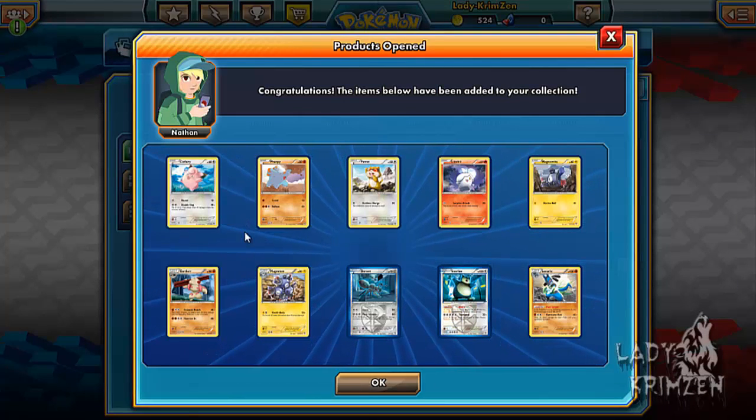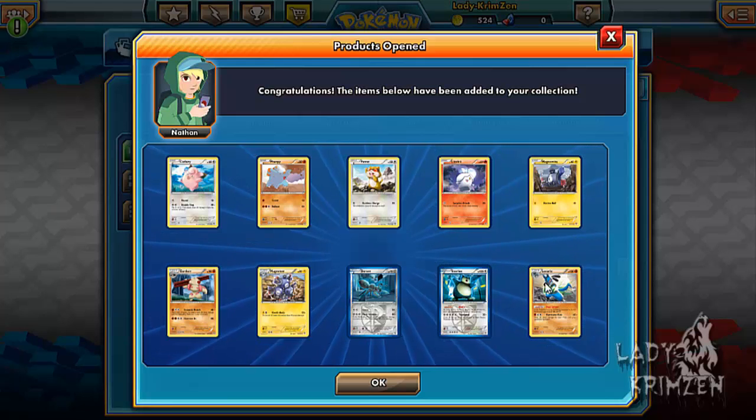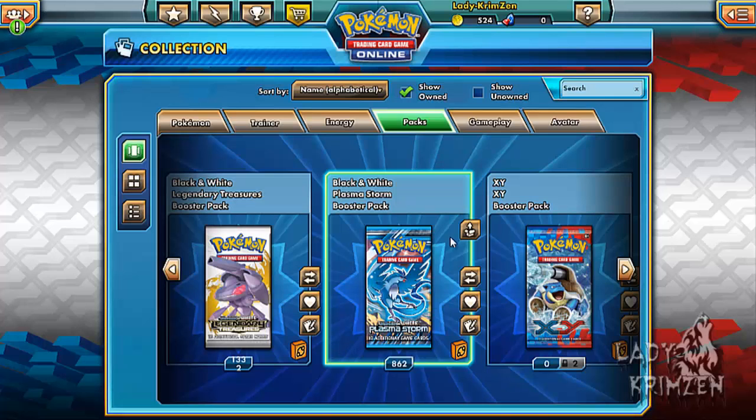Next pack: Clefairy, Fanfy, Patrat, Litwick, Magnemite, Gerda, Magneton, Durant, Snorlax Reverse Holo, and the pretty cool Keldeo. Its ability allows it to change its typing to steel if you give it a steel energy card, so it can be both fighting and steel. Hurricane Kick will then be both types, taking out anything weak to either fighting or steel — though it still has a weakness to Psychic, unfortunately.